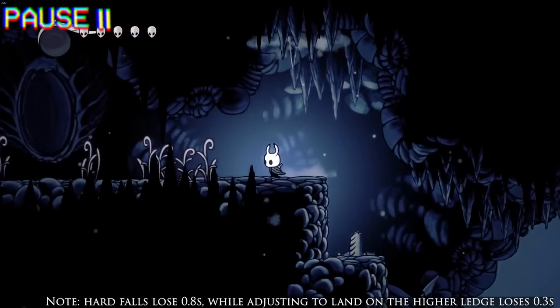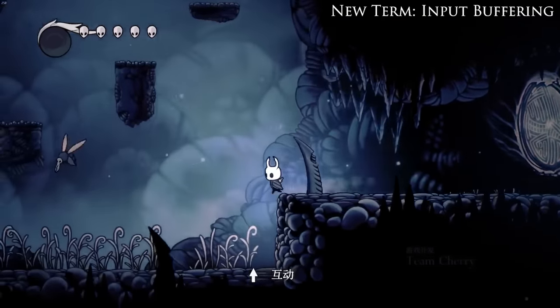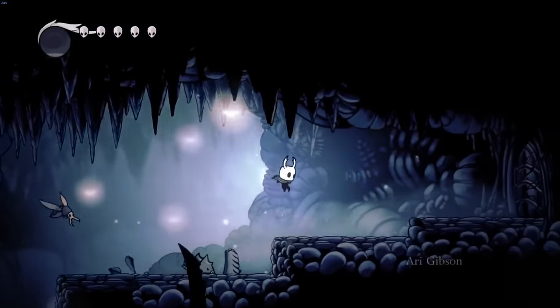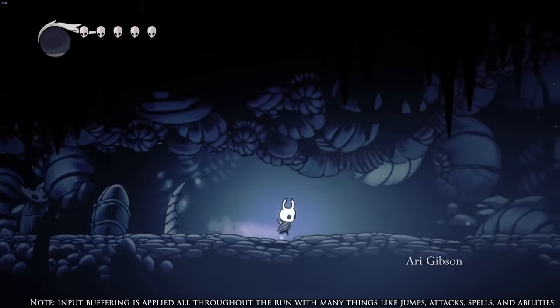Something worth mentioning is that this game has input buffering. For example, if Lep is jumping repeatedly, he can press and hold his next jump input shortly before landing, and it'll automatically register and happen the moment he lands, causing him to jump immediately. Similarly, if he's attacking with a nail, he can press and hold his next attack while the first attack is playing out, and he'll attack as soon as the first attack finishes.